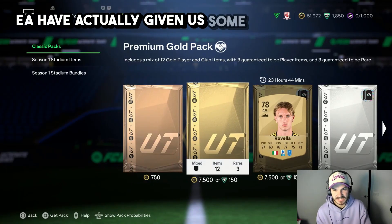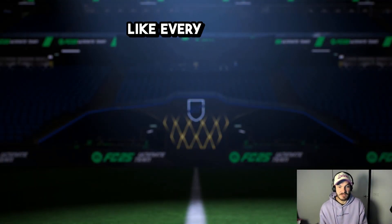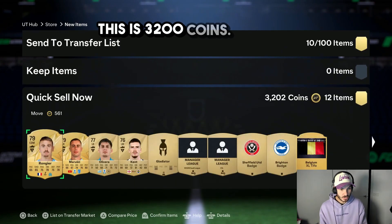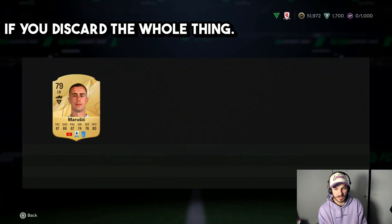EA have actually given us some better quick sell coins. Stadium stuff is like 400 coins, some kits are 400. Every discard — you can discard a whole pack for around 3,200 coins, massive. It averages about 2.5 to 2.6k a pack if you discard the whole thing.